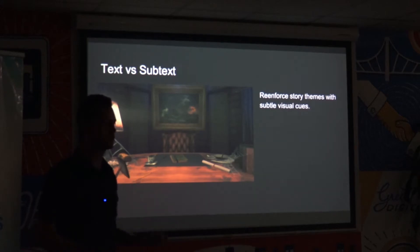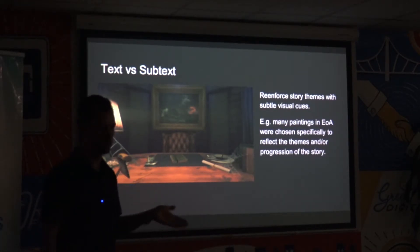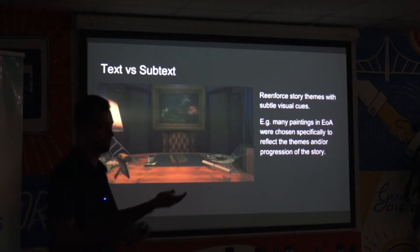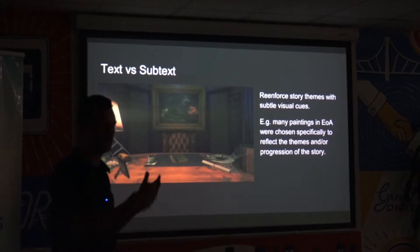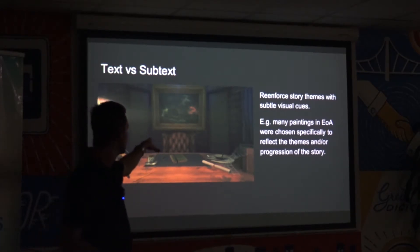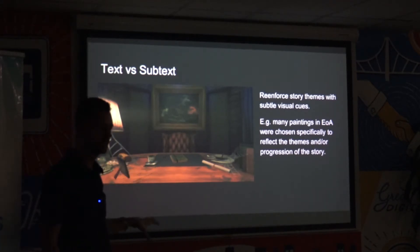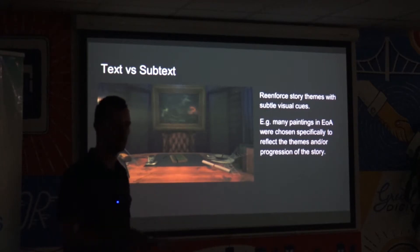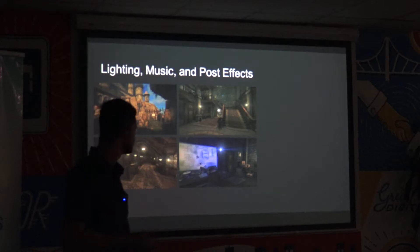All the paintings in the game were chosen specifically — sometimes it's a design that the puzzle called for, but background paintings are generally chosen explicitly to reflect the wider themes of the game. Pictures of ships and the ocean are prominent throughout, usually in areas reflecting the main character who's portrayed as some kind of explorer. A painting of a storm-tossed sea and shipwreck also reflects the character's arc at that stage of the game. Lighting, music, and post effects are also used to set mood and color-grade each chapter — chapter one uses a green tint to feel eerie and unsettling, the living quarters are warmer and more inviting, and the final laboratory level uses a cool blue to feel sterile and ethereal.